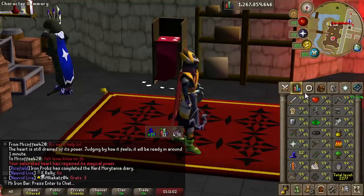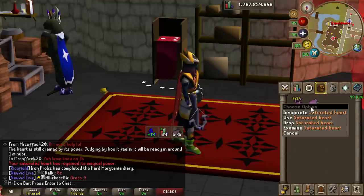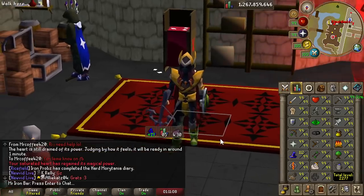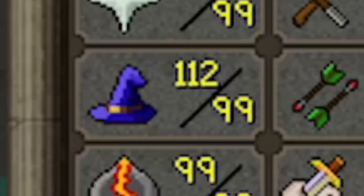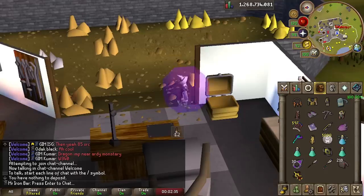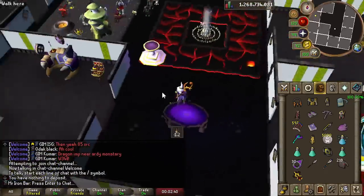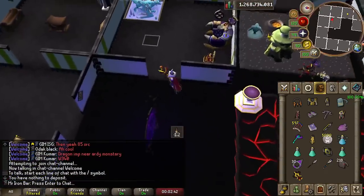The original Imbued Heart gave you 10 magic levels, but this Saturated version gives 13 magic levels — 3 more than usual, which is an extra max hit over the regular, and an extra 2 for the Shadow. The Saturated Imbued Heart also acts like a Divine Potion, so it's actually more overall magic damage than just those raw numbers suggest.